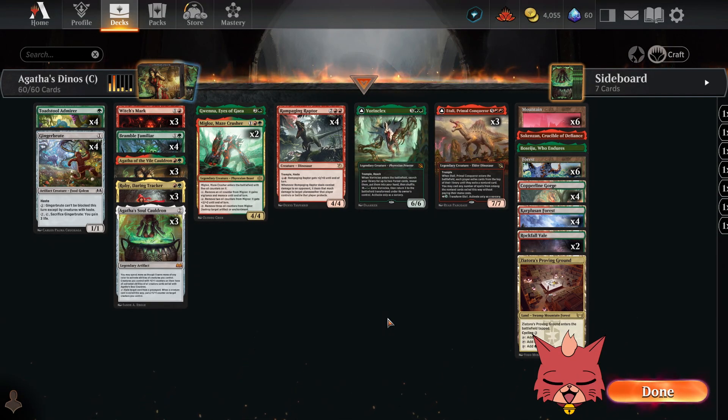Alrighty guys, we're back for some Agatha's Dinos and this is a wild Gruul standard brew. We're gonna go over the deck then hop right into some ranked. First things first, for anyone who may not know, I'm Red Cat and I play aggro decks and any decks with red in them. We do have that Discord link as well as that relatively new Patreon link down in the description if you're interested.